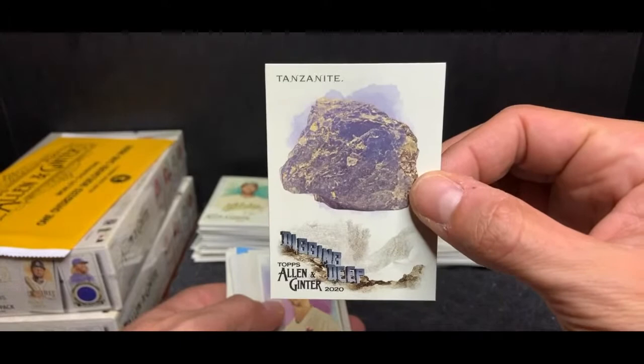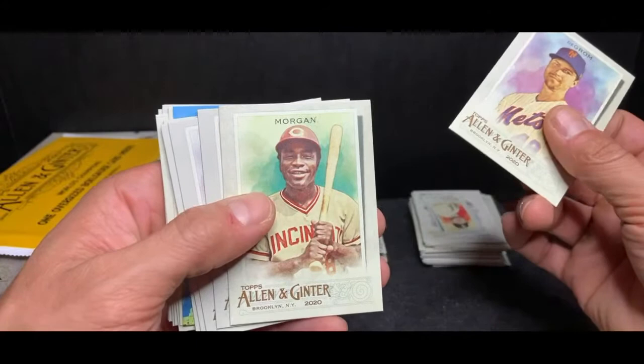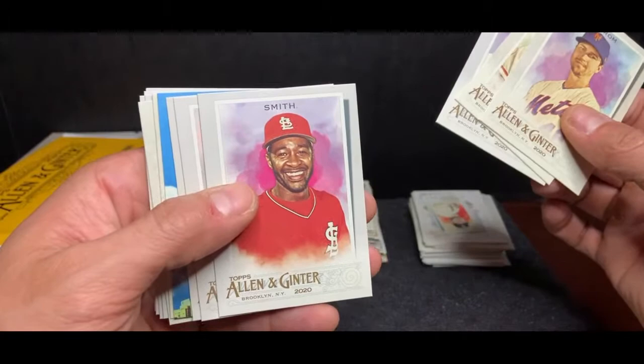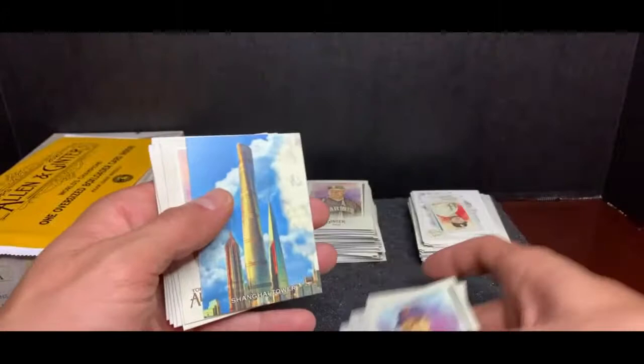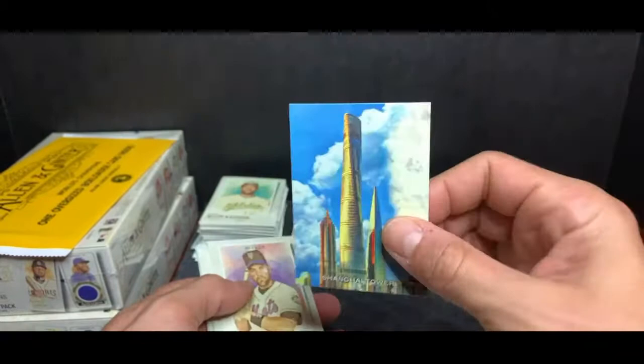And there's our first mini card — Cepeda, San Francisco Giants, classic card. This is Tanzany — they have some very unique cards. This is the Digging Deep insert; it'll go with the Cook collection. Jacob deGrom New York Mets. The Big Red Machine — Morgan Red, Cincinnati. Chapman, closer for the Yanks, Aroldis. The Wizard, Ozzie Smith, St. Louis. Max Scherzer, World Series Champion. Lucita Polanco, Pirates.